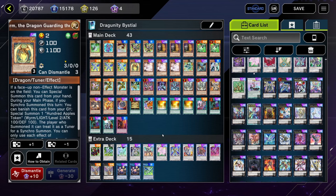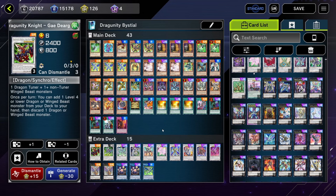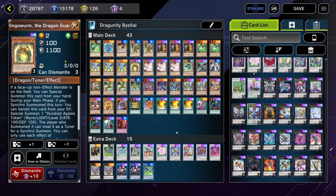Ringo Worm is a dragon, and dragons are very easily accessible in Dragunity because we have so many ways to search or summon it. It's also a level two tuner, so it fits right in the deck from the get-go. This card is crazy in Dragunity — we can use it in a flexible way. We can use it in the standard combo, and it's very flexible because we can access it anytime we need to because it's a dragon. Unlike Baby Rock, which is a Winged Beast, our only option to access that was to either hard draw it or search it with Guide Org. Ringo Worm is much easier to access, which makes the combo lines more flexible.